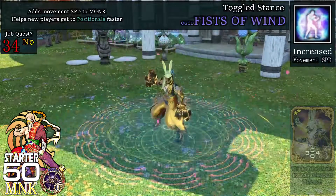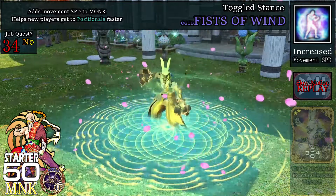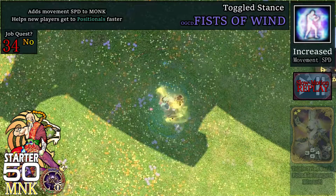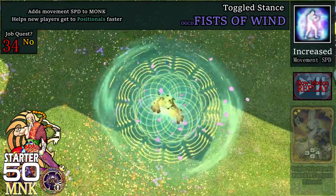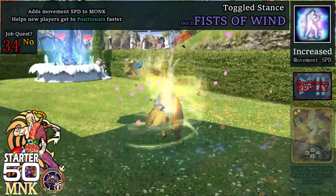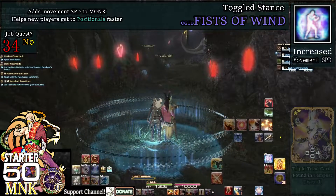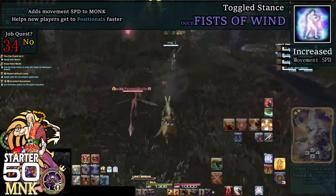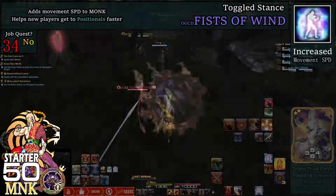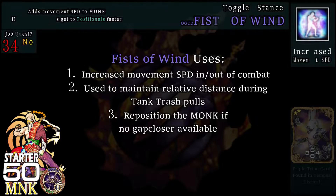At level 34, we get Fists of Wind, which increases movement speed, similar to Ninja's Fleet of Foot. This is an OGCD stance that Monk performs, much like Fists of Earth, with a 3-second recast, and they replace each other upon use. Fists of Wind is great for town or field travel while lacking a mount. During dungeon, it can be used between trash pulls to maintain yourself near the tank. Once in combat, consider Fists of Earth if damage to self is imminent.